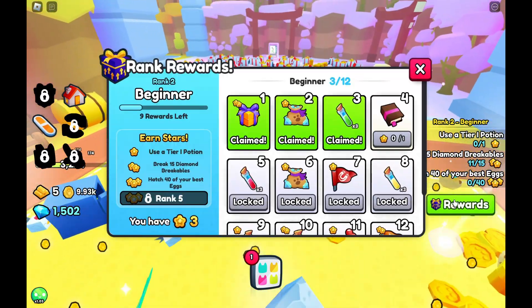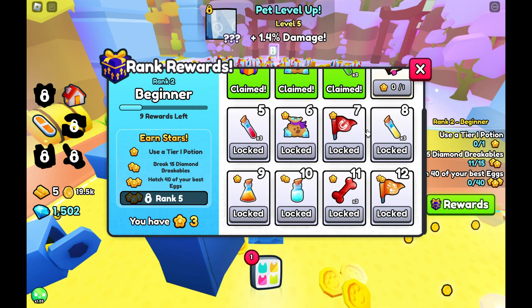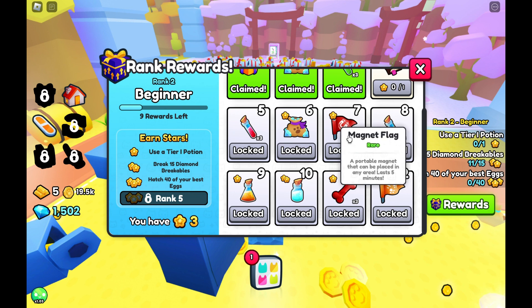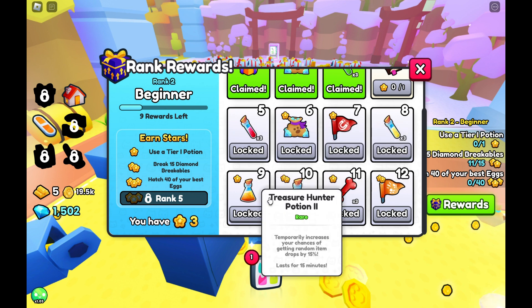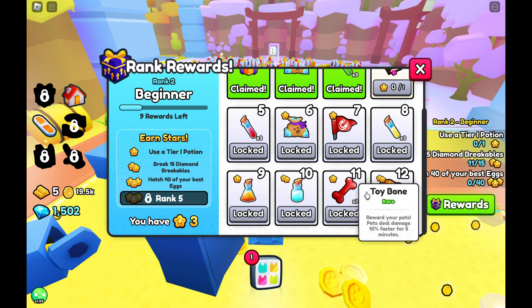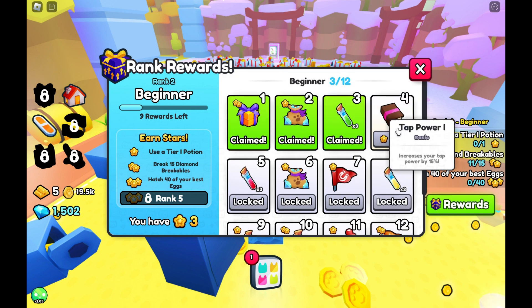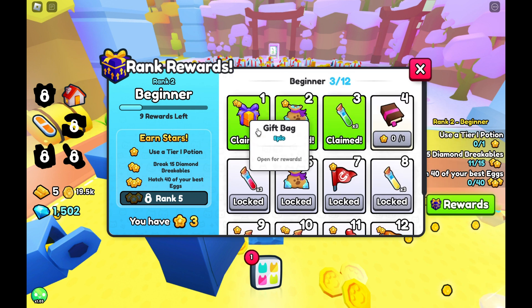And then for the rewards, for rank two, you can get some flags, diamonds, potions, and then near the end you'll get three toy bones, some flags, enchants, and then at the very beginning you'll get a gift bag.